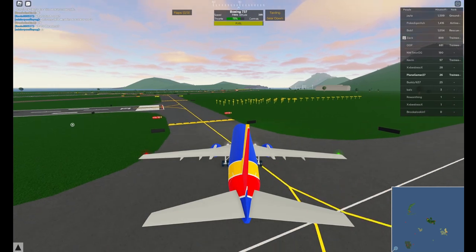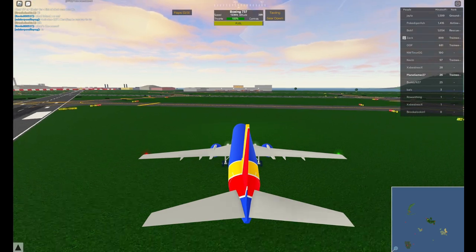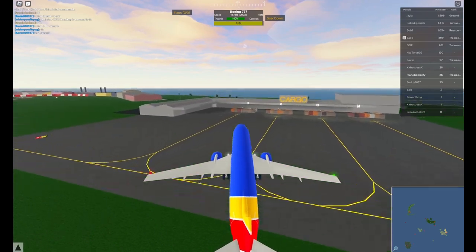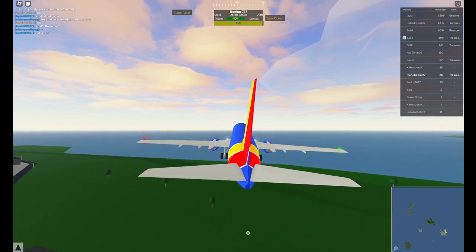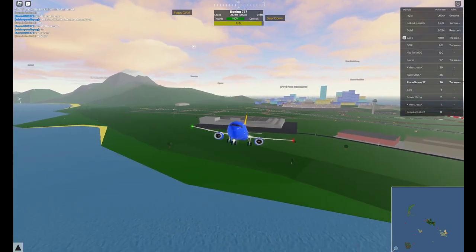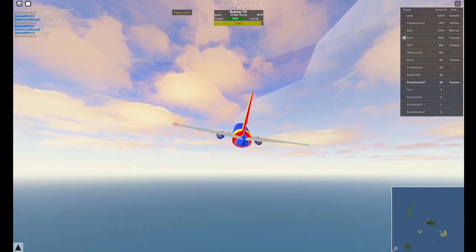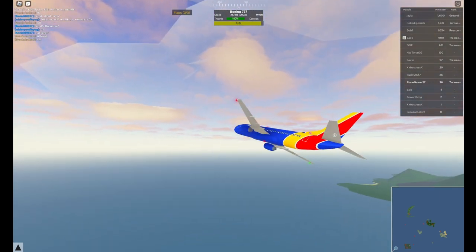Southwest is my favorite airline — I already said that. That's not exactly on the runway, but to take off you're going to want to point your mouse upward. And to go down you're going to want to point it downward. Also, once you've taken off, don't forget to click G — that's how you retract the landing gear.